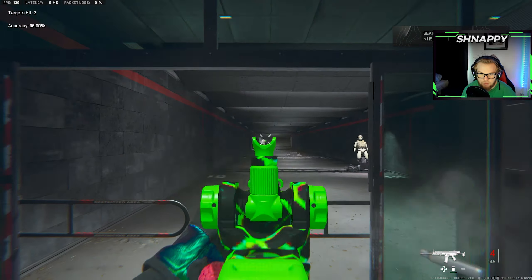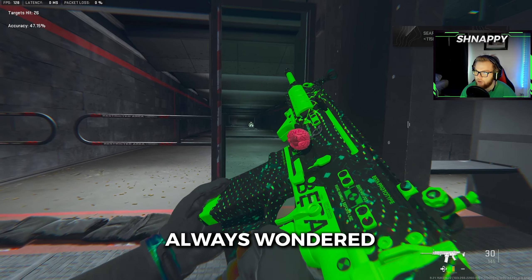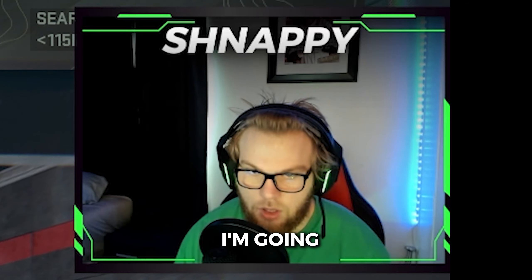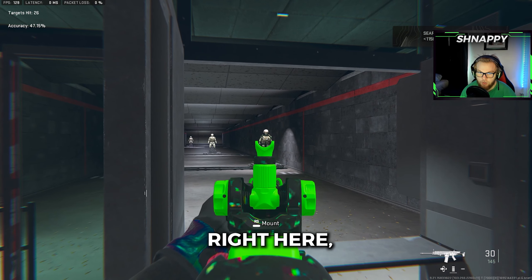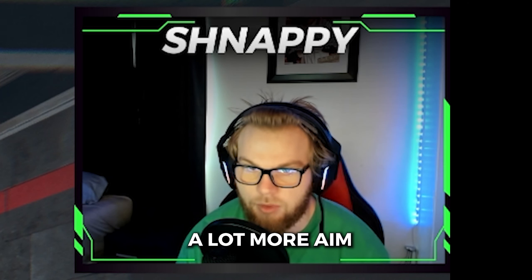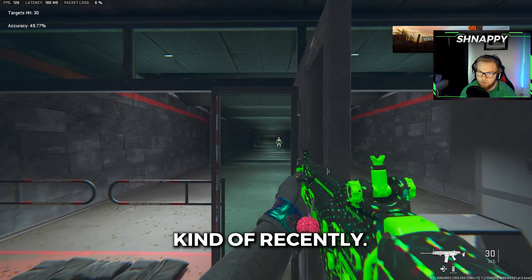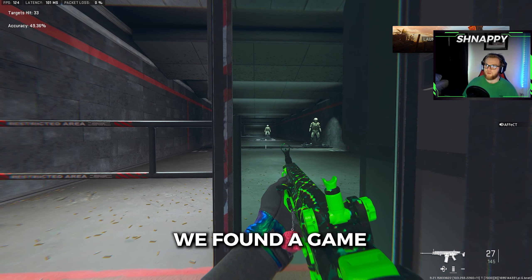I've been playing a lot of Advanced Warfare lately, and there's not much aim assist on that game specifically. If you always wondered if the older CoDs had stronger aim assist — I'm going to tell you something: they don't. This CoD right here — Vanguard, Cold War — they all have a lot more aim assist than the older Call of Duties, in my opinion. I've played all of them kind of recently so I would say that's accurate.